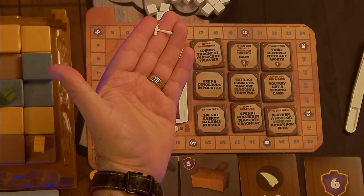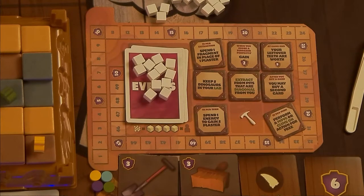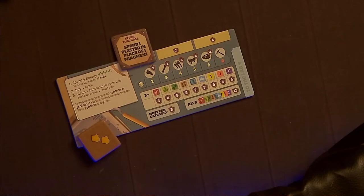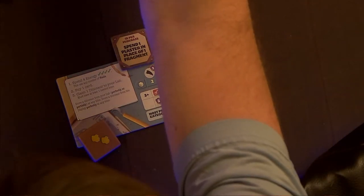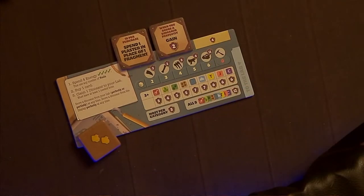If you extract a hammer, immediately trade it for one of the skill tokens available on the skill display. Put that token in the leftmost of the three skill spaces on your mat. When you cover up the shield symbol on the second and third spaces, that means you won't be scoring those victory points at the end of the game, so make sure the skills are really worth it.